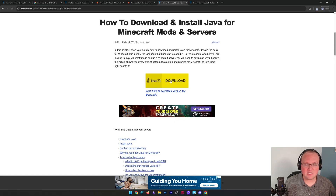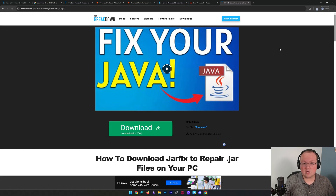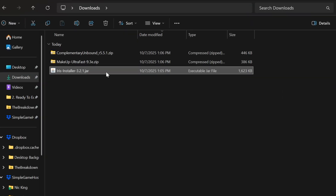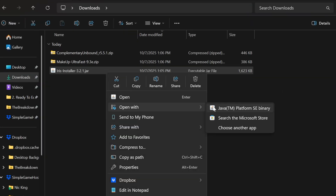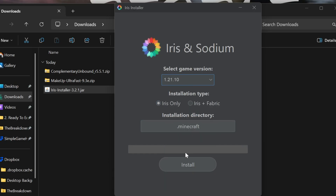The Java guide covers everything but it's pretty simple — just click download, go to Windows, download the installer file, and install Java like any other program. You may also need to run the Jar Fix, which links JAR files like Iris to Java after you have it installed. Get Java first, then run the Jar Fix, and then open up the Iris installer again by right-clicking and opening with Java. Make sure 1.21.10 is selected, click Iris, and click Install. It will now install Iris Shaders as well as Sodium, because both are required for Iris to work.